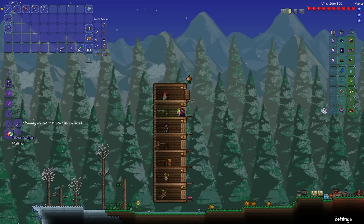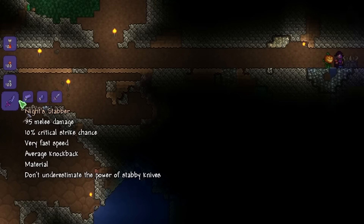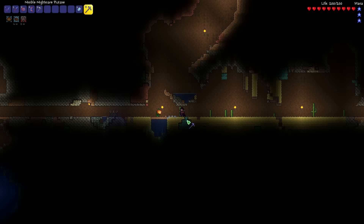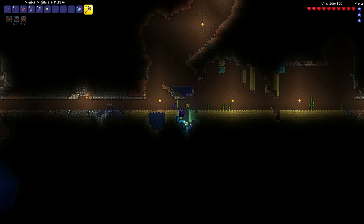A weapon I want to check out is the Night Stabber — pretty safe to say it's a short sword style weapon, which I actually hate big times. But it's a material, so why not check it out? You need to be next to a Demon Altar, and it requires 6 Demon Knight Bars, 5 Shadow Scales and a Platinum or Gold Short Sword. We can now break this ore, and the breaking animation looks cool as hell!